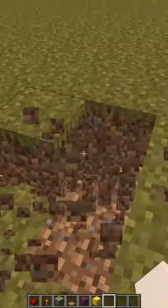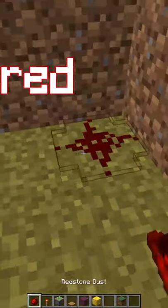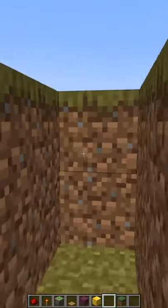Dig out a two by three block space. I did it wrong. Do it like this. Make the hole one layer deeper. Redstone dust. Dig out two blocks on both sides, like so. Then an extra one on both sides.